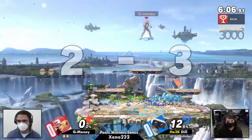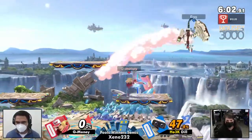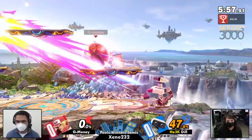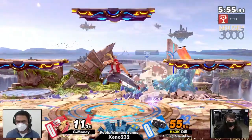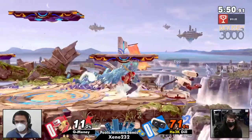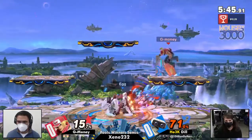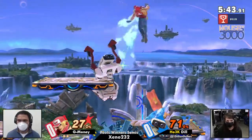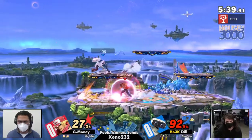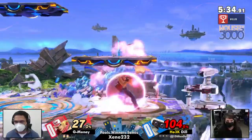G Money has to get past the Dill ledge trap but instead finds his way into a Dill f-smash. Either you know what to do against that or you do not, and if you do not, the Rob ledge trap is very often going to be the end of you. You absolutely cannot roll versus that — you have to jump into an air dodge and grab the gyro. It's going to cost G Money in stock and he's not in a great position, eating a lot of damage. As Terry you want to go stocks quick and early.